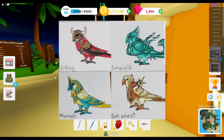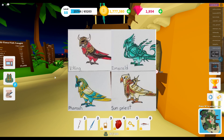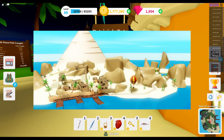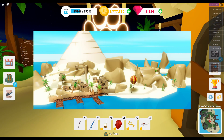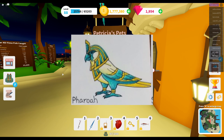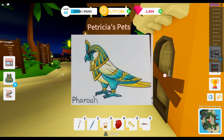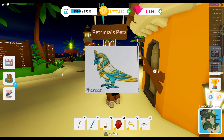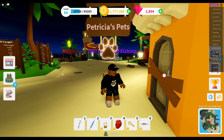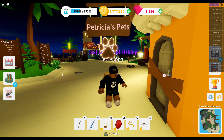We also have a viking, an emerald, a pharaoh, and lastly a sun priest variation. I'm wondering about the connection between the pharaoh variation and the Pharaoh Dunes island — whether there will be any special fishing abilities associated with your pet when you are fishing there. The developers have mentioned in the past that the variations are related to the rods, the islands, and the spears only, which would explain the pharaoh variation's connection to the Pharaoh Dunes island.